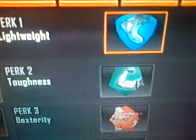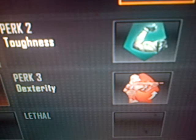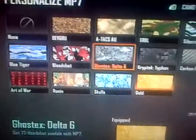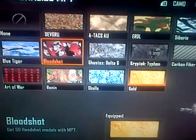For perks, I've got Lightweight, Toughness, and Dexterity. For the same as the PDW, you need the same — like, blood for stairs and all the stuff that you normally need.